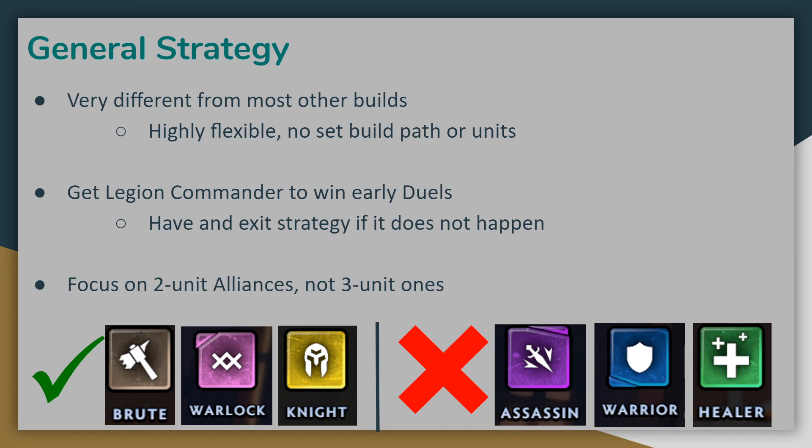In general, most Legion Commander builds will consist of many two-unit alliances, like Brutes, Warlocks, or Knights, rather than the three-unit alliances like Assassins, Warriors, or Healers. Simply put, you can fit more two-unit alliances into a build as opposed to three-unit alliances. Many of the three-unit alliances are also currently balanced in such a way that they encourage going for the full six units in the same alliance, which obviously leaves even less space for other alliances to buff up Legion Commander.